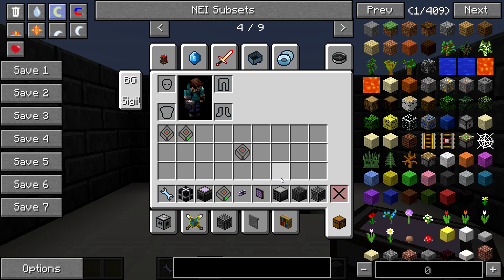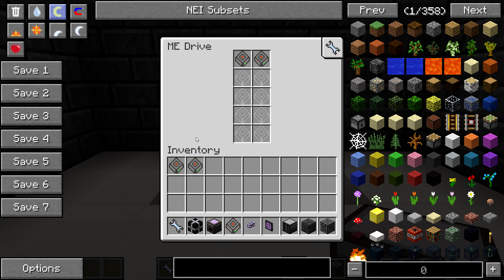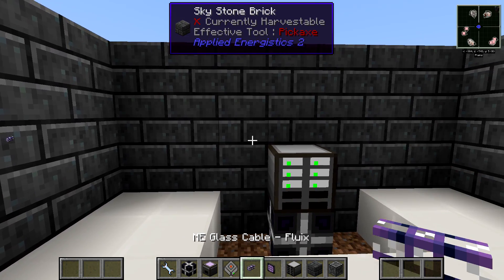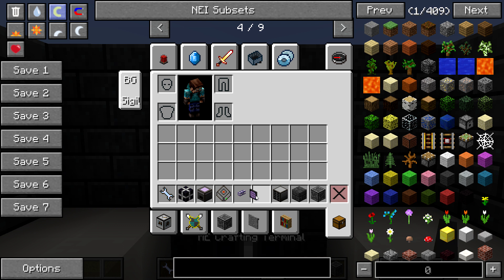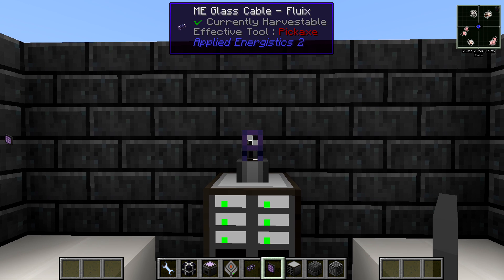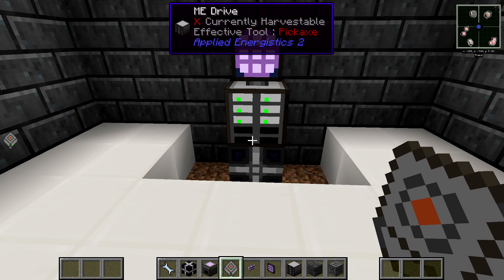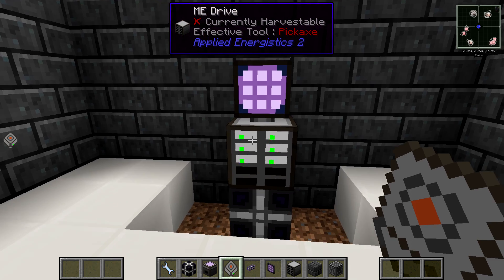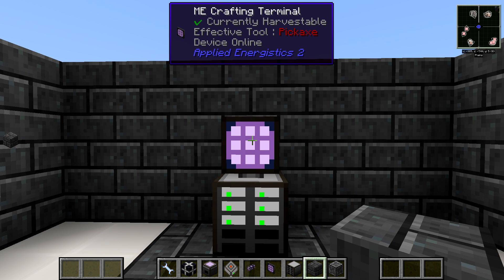There is a block called the ME Drive, and it's pretty fancy. It has 10 slots for storage cells. However, there's no terminal interface directly on it. What you need to do is hook up an ME cable, then either a Crafting Terminal or a regular ME Terminal. Plop that on there — now right-click and you can see all your stored items. It's actually stored on a little computer data storage thing.